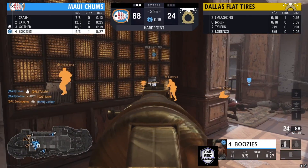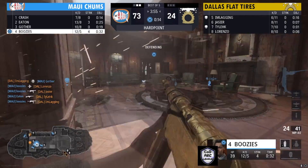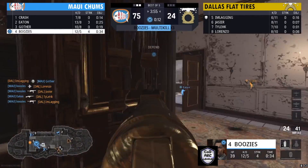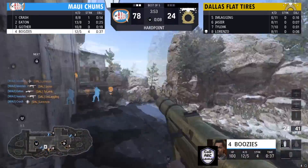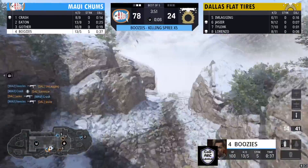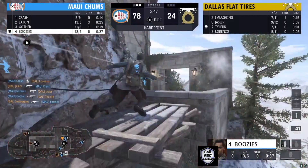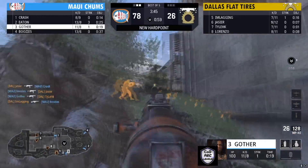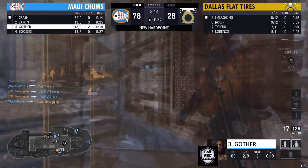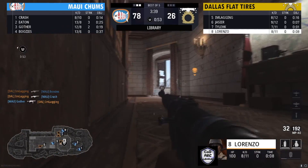Maui is also sort of stuck in that back spot, not quite able to push up. They're stuck in a tricky situation. Boosies is now on a four-streak. Dallas Flat Tires looks like they're finally spawning elsewhere on the map. Maui Chums starting to get the rotation over the next hill. Dallas Flat Tires getting no real scrap time. Gotha still on his two-streak, going down but looking to make another comeback.